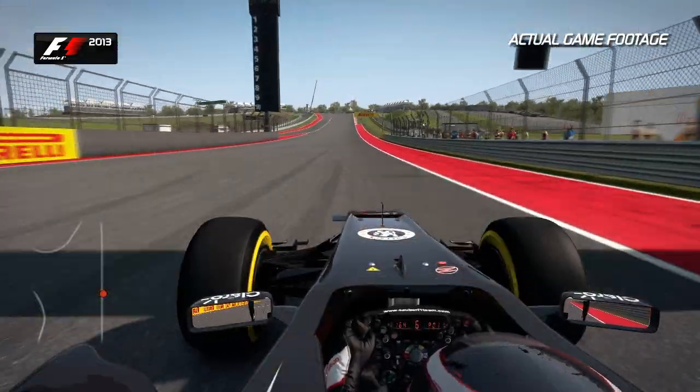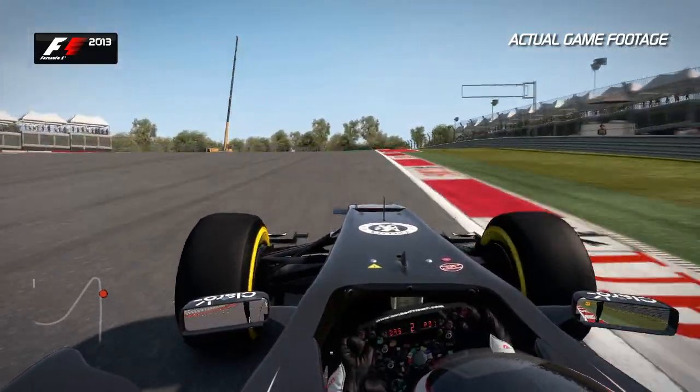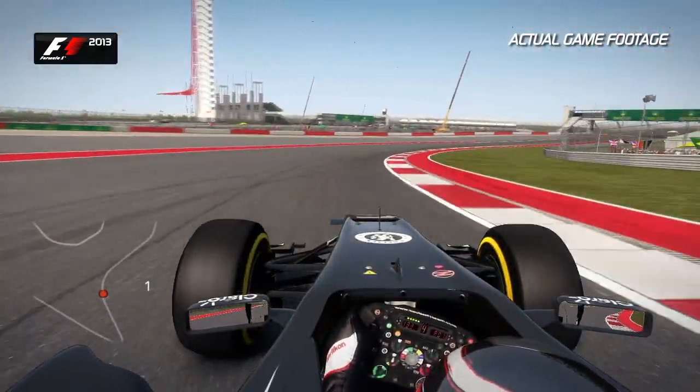Here we are at Austin, Texas on the run up the main straight. You've got this amazing elevation in towards Turn 1. Brake in a nice straight line and feed the car in second gear at the apex. Watch the exit as well — you don't want the car to snap out on you.